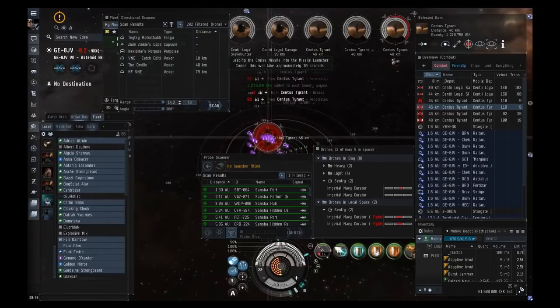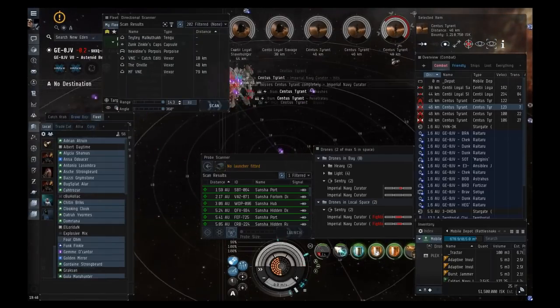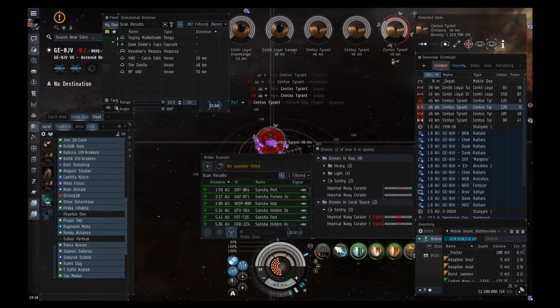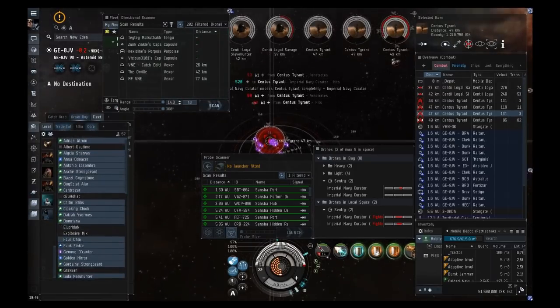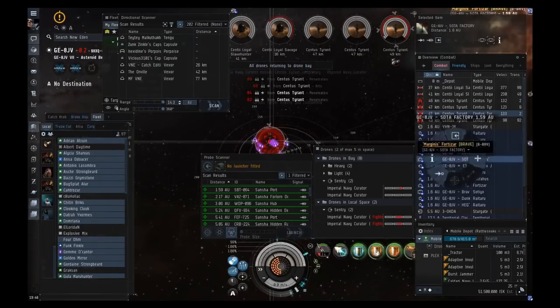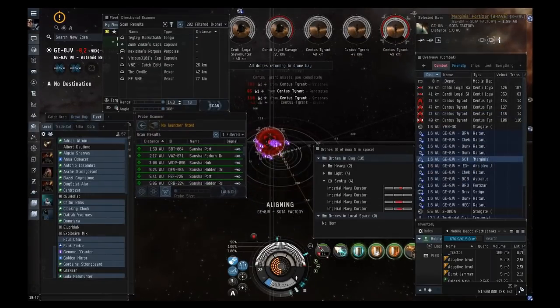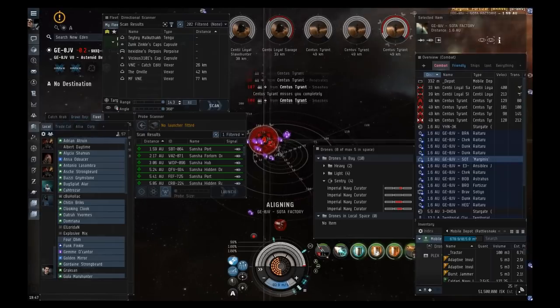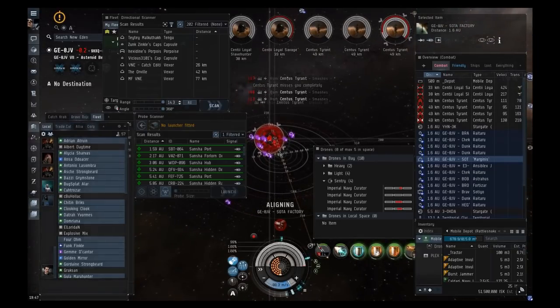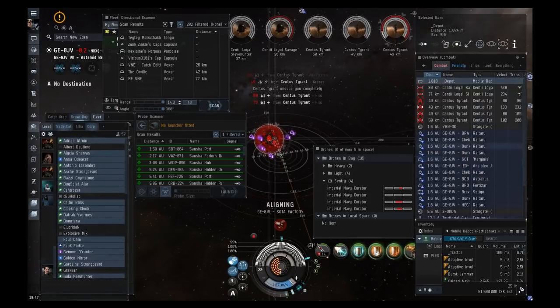We've got a couple enemies in system now — everyone recall your drones and align back to the Soda Factory. It would have been better to do this in a quieter system, but you get the gist. While aligning, make sure your prop mod is off — with it on you align really slowly.